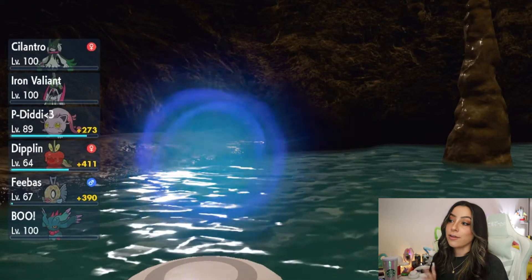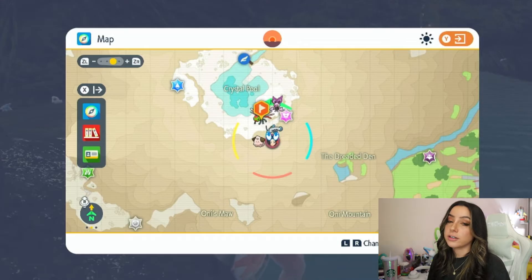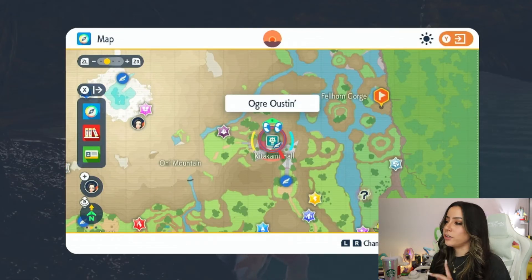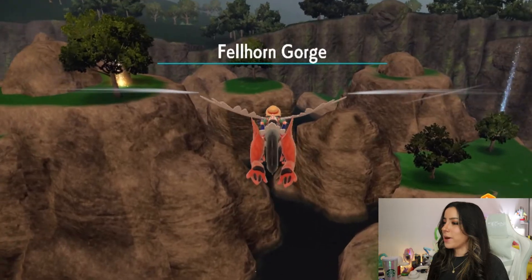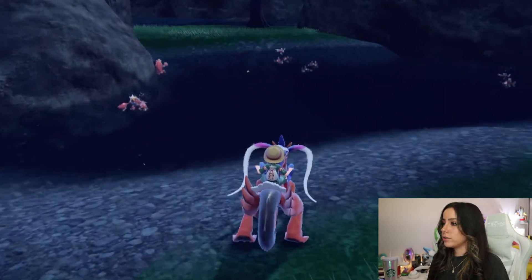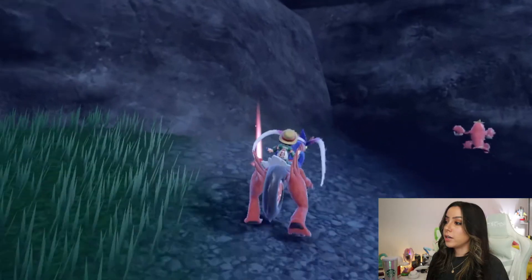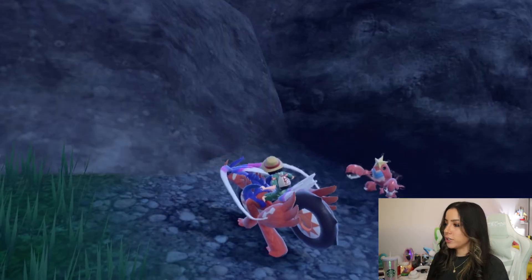So if you're looking for Feebas, they're down here underground, not on the surface. But once you get your Feebas, it is going to be a trade evolution, and it also needs to be holding a Prism Scale, which you can also find here in Kitakami. The Prism Scale is going to be located back in Fellhorn Gorge — the closest fast travel point is the Ogre Ousting area. Once you're there, you can glide over towards the back of Fellhorn Gorge. There is a ton of Magikarp here, so if you need a Gyarados, this is your spot. You're going to be able to find the Prism Scale in a Poké Ball item over here in this little back corner pool. And that is where you can find your very own Feebas as well as the Prism Scale you need for Feebas to evolve into Milotic.